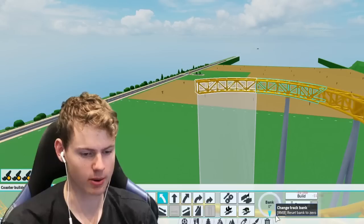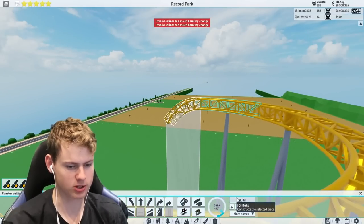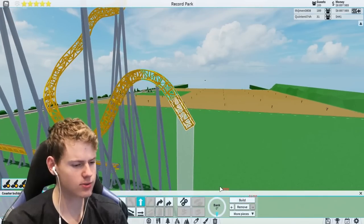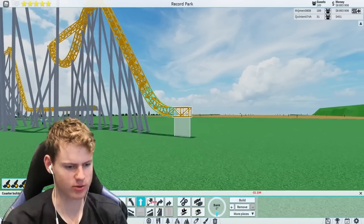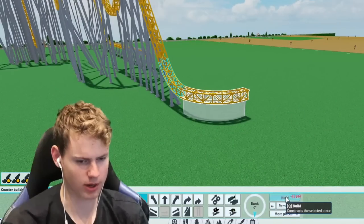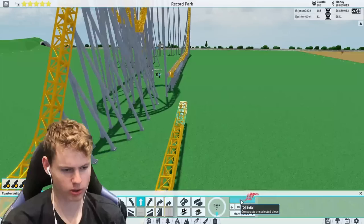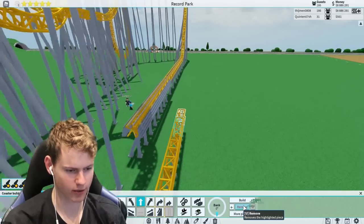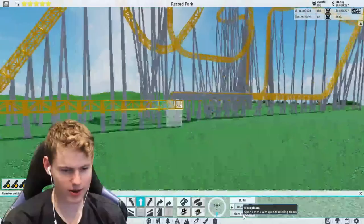I'm literally just pressing random buttons with no idea where. We can also bank - let's bank down a bit. Maybe not the smartest idea with this. How in the world am I going to get back to the station? I have no idea where I am. I think this is ground level. Where is the station? I think I need to go back. Let's go straight and see if I can find it - wait, I see something right here.